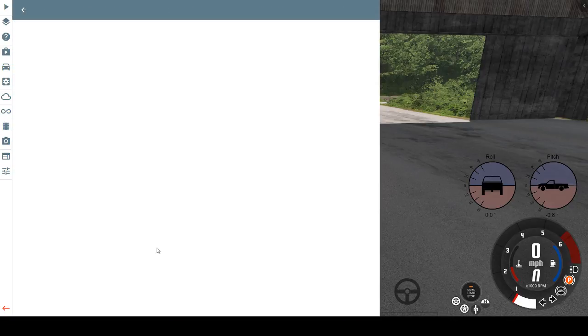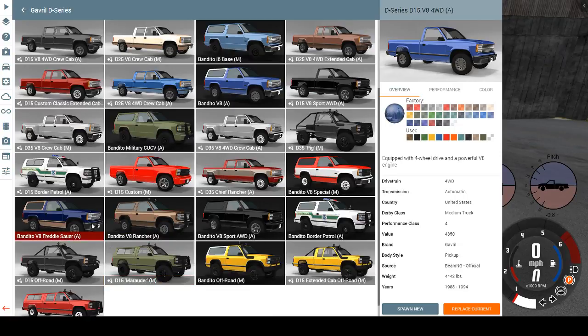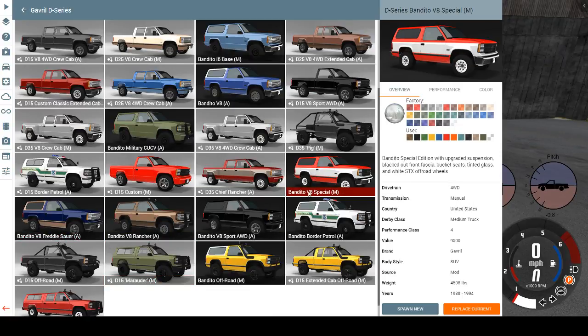It's under the D series section if you wanted to know. We're on to the Bandito V8 Special Edition — the Bandito Special Edition with upgraded suspension, blacked-out front fascia, bucket seats, tinted glass, and white STX off-road wheels.